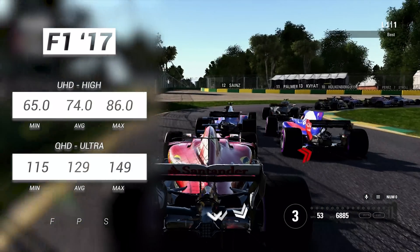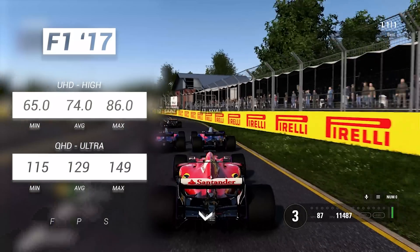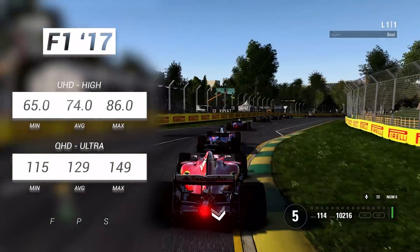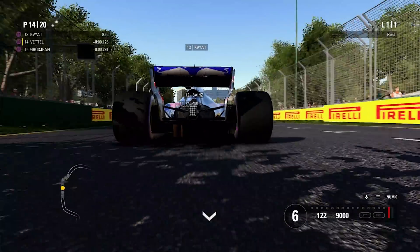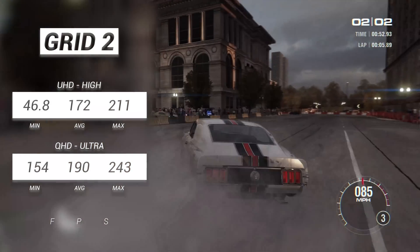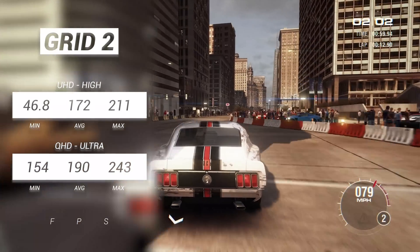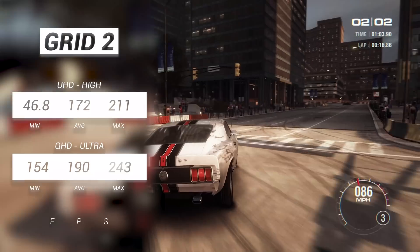The most obscure one on this list, Formula 1 2017, is a game I've actually been enjoying recently, and one that seems to play nicely at high resolutions. UHD 4K at medium saw very consistently playable frame rates, and QHD Ultra gave us more than enough frames for an exceptional and fluid experience. Grid 2 looks better than expected, and with many a lens flare, in both UHD and Quad HD average frame rates were above 150 — even with crashing, sparking, and flaring.